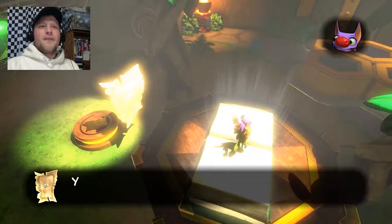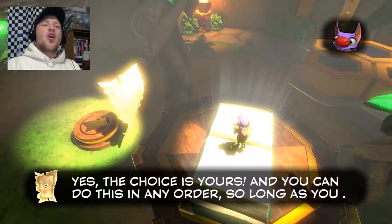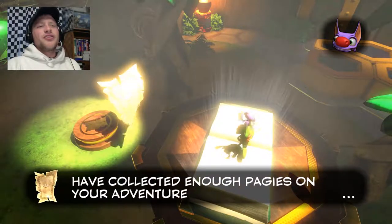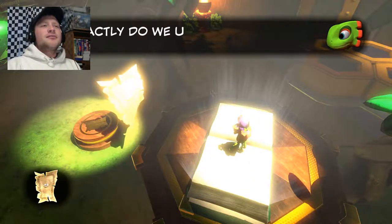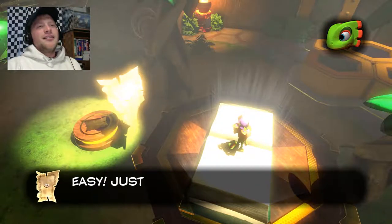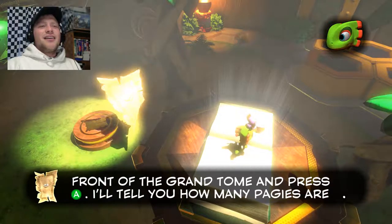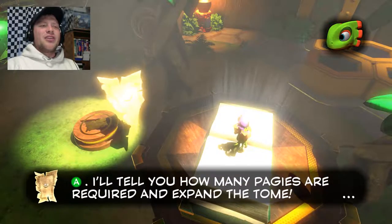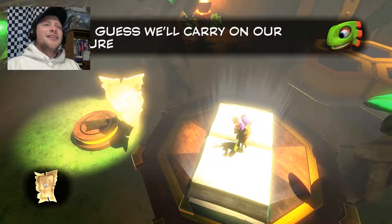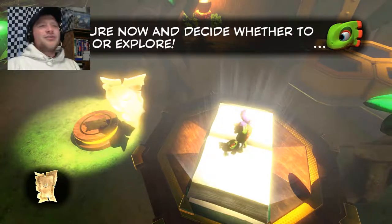Expand or explore. 'Yes, the choice is yours, and you can do this in any order so long as you have collected enough pages on your adventure.' How exactly do we use our pages to expand a grand tome? 'Easy. Just step on the switch in front of the grand tome and press A. I'll tell you how many pages are required and expand the tome.' Got it. I guess we'll carry on our adventure now and decide whether to expand or explore.